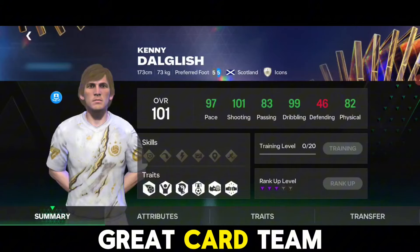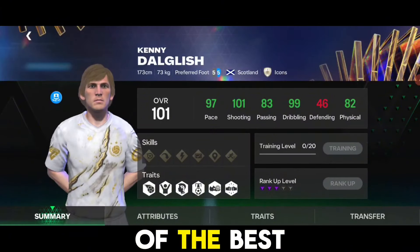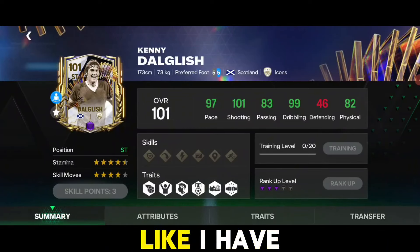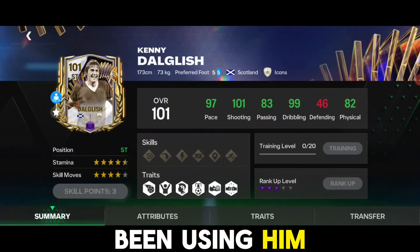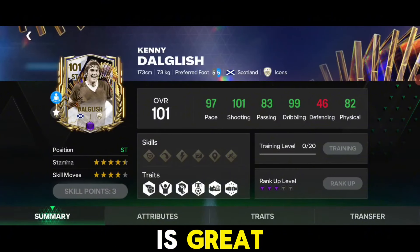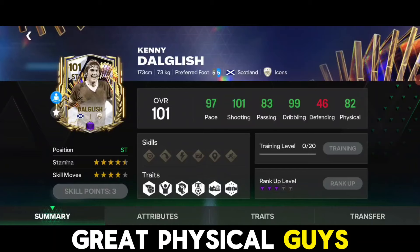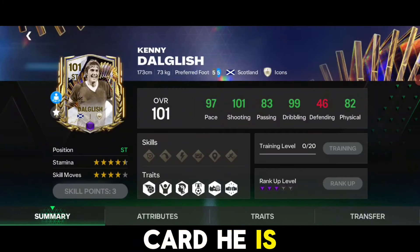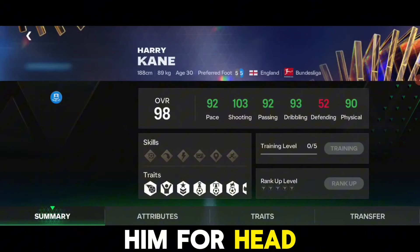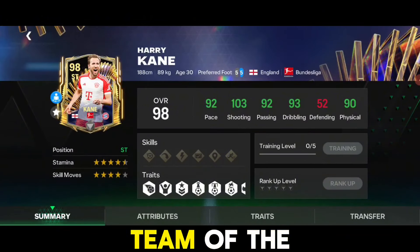At number 7 we have Dalglish — a great Team of the Season icon striker, one of the best strikers in head-to-head. You can use him as a second striker; I've been using him for a while in that role. He has great positioning, great shooting, great physical — highly recommended. He is good in VS Attack as well.